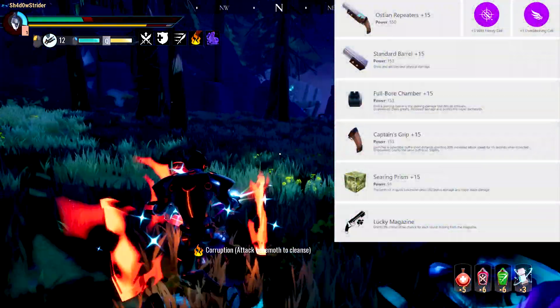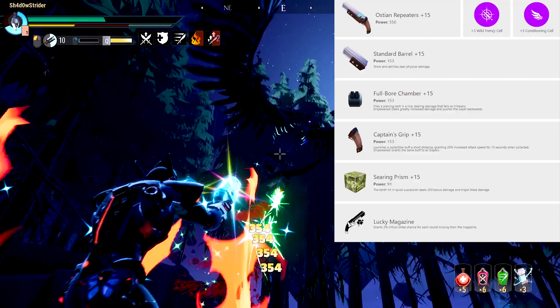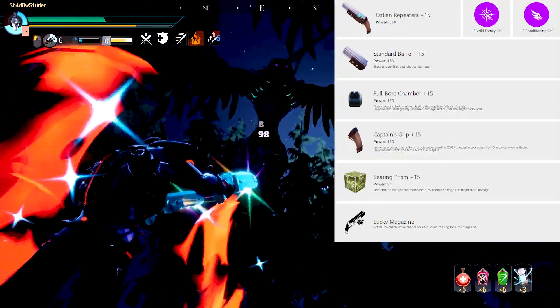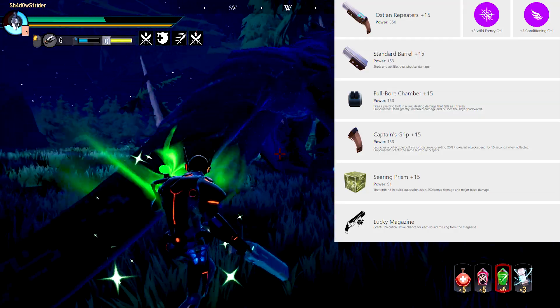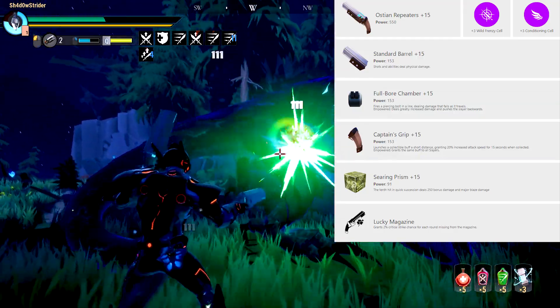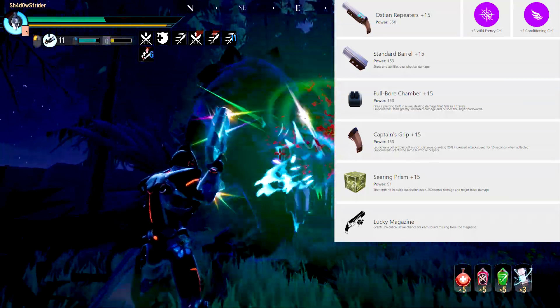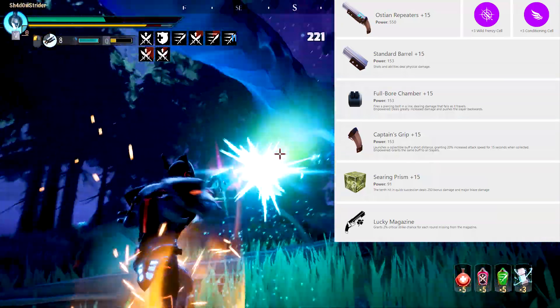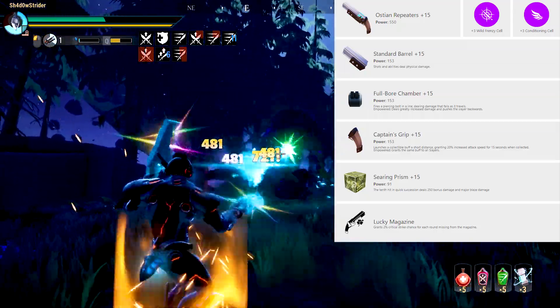You'll use the repeaters with the Wild Frenzy and Conditioning Cell. The barrel will depend on the behemoth you're fighting — use one that it has a weakness towards, although the Blaze Barrel is a good choice against everything excluding Blaze Behemoths. Full Bore Chamber, Captain's Grip and Searing Prism are your best choices alongside the Lucky Magazine Special. And if you find my speaking too fast, there's a link to the build down below. If you're facing a Blaze Behemoth, switch the Searing Prism to an Eclipse one — this is the second best choice for the repeaters.